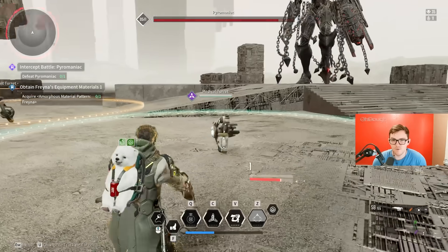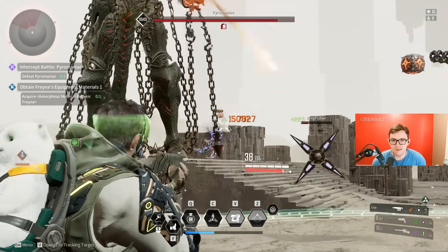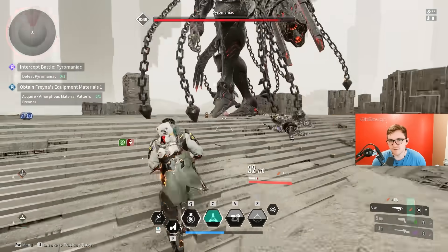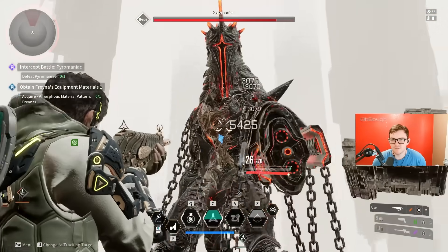My turret does pretty good damage, although the range is not great. If you play Jaybear — which may not be a huge market of people — you want to have range on your turret. It's more important than crit chance. He walked back just a little bit and the turret could no longer hit him, so I might invest in skill range.